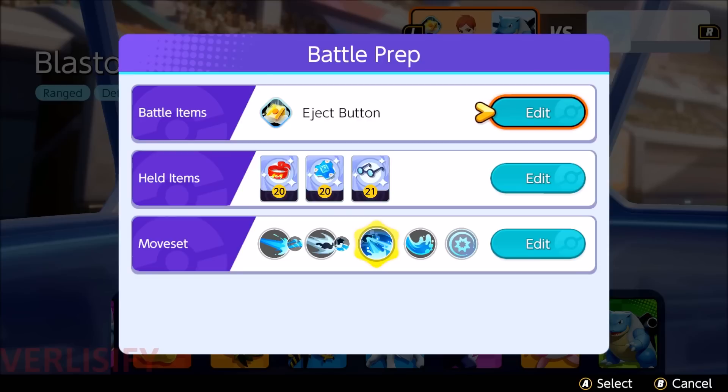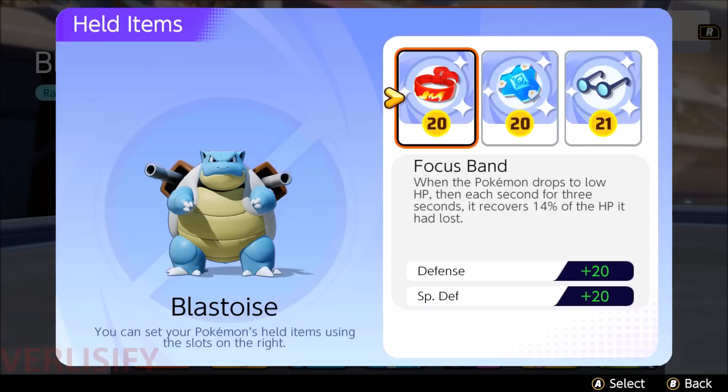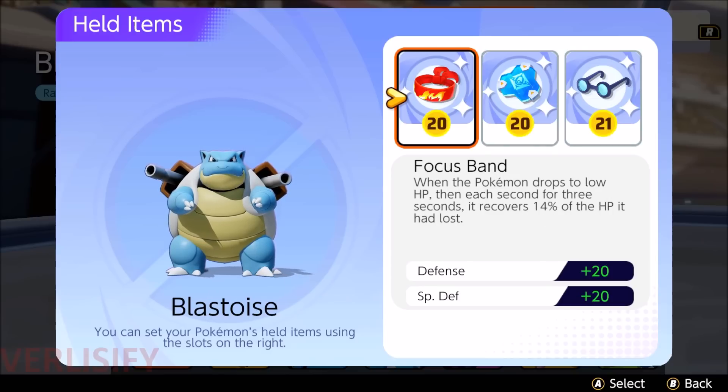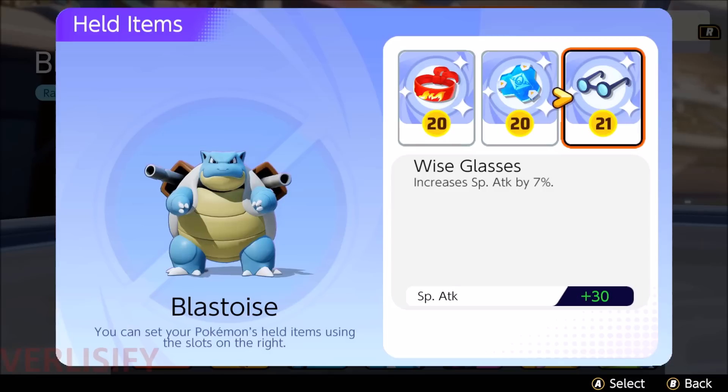Now, Held Items. Focus Band, Buddy Barrier — you are always running these on Blastoise. Buddy Barrier is just the best item in the game and it's a must-pick on pretty much every Pokemon. Focus Band is just too good to not use. So really, we have one item slot to play with. Wise Glasses, while we're using Surf and Hydro Pump — those are special attacks — it also plays into our Torrent, which is really where Blastoise is going to shine, working around your passive ability. More on that later.